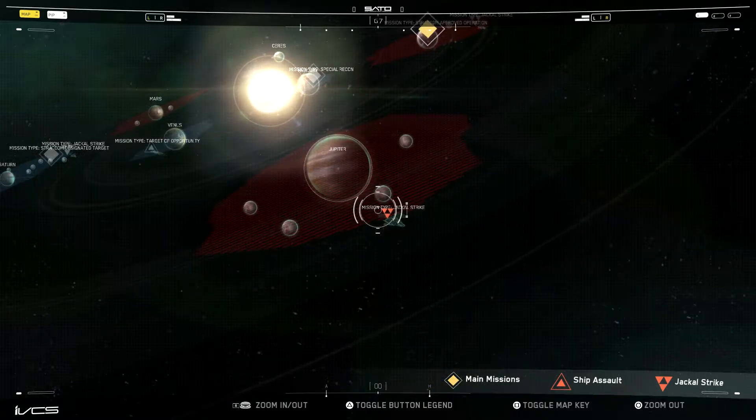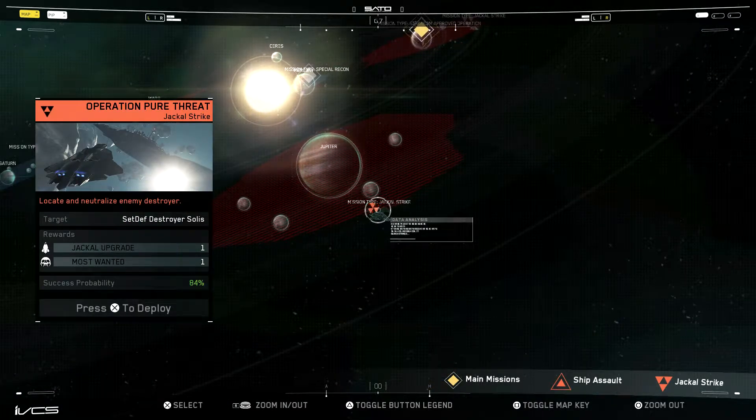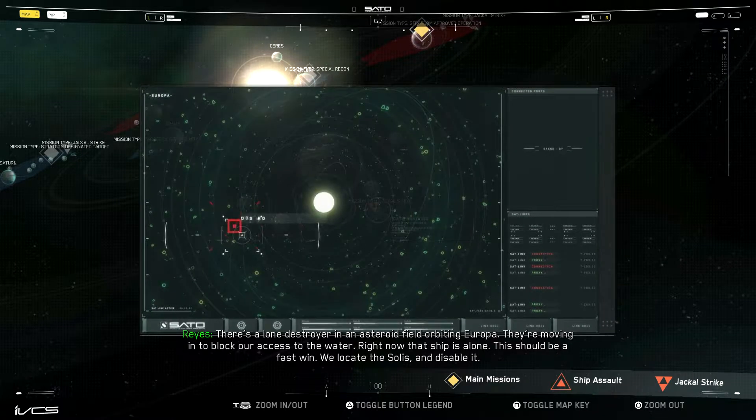Anyways, we got to go to Jupiter and here we go - Operation Pure Threat Jackal Strike. We got to locate and neutralize an enemy destroyer. We have not even seen a destroyer yet, assuming that Olympus Mons would be a destroyer possibly. I guess that probability is just a way of saying how hard the mission is. On the hardest difficulties that probability is probably like 20-30%. I'm sure Jackal Strikes are tough on the hardest difficulties, but they're not that hard on medium.